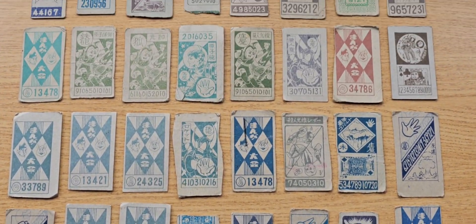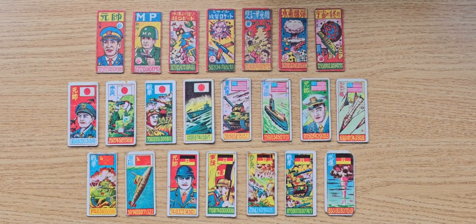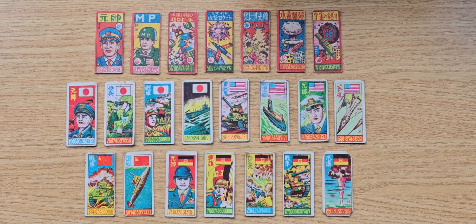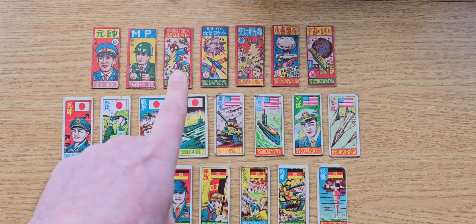I'll show you lot two now as well, with the cards that I've got. So this is the second lot of Menko cards, which are thinner, and look to be war related, although there are some sci-fi elements up the top here.